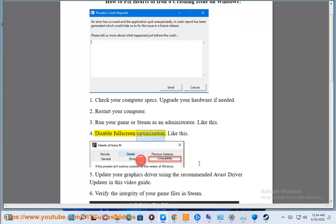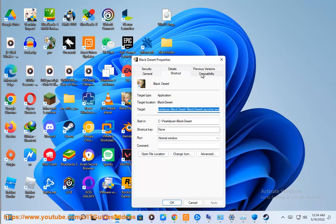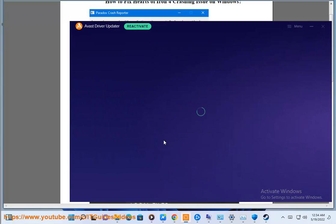4. Disable full screen optimization — like this. 5. Update your graphics driver using the recommended mass driver update in this video guide.